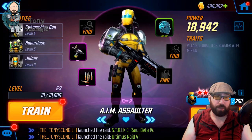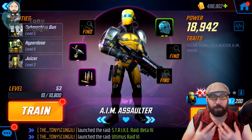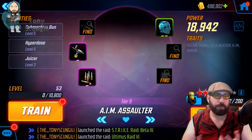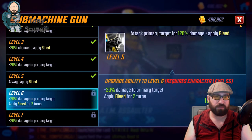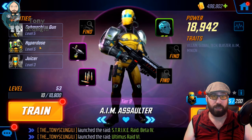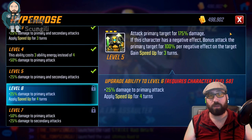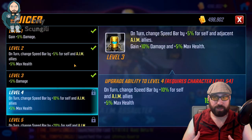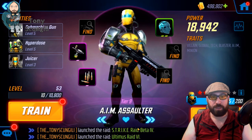Starting off with AIM Assaulter. AIM Assaulter didn't get much of a change. The basic still functions the exact same way it used to, where the attack puts a stack of bleed. Special is a little different — if AIM Assaulter has a debuff, it multi-attacks: one bonus attack for every debuff on its target. And its passive gives speed bar to itself on turn, as well as adjacent AIM minions. It also gets a little bit of damage.